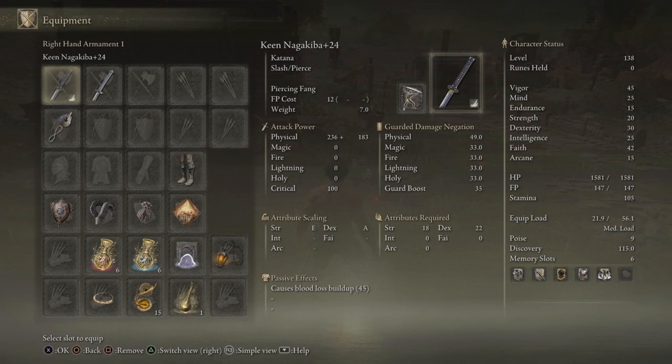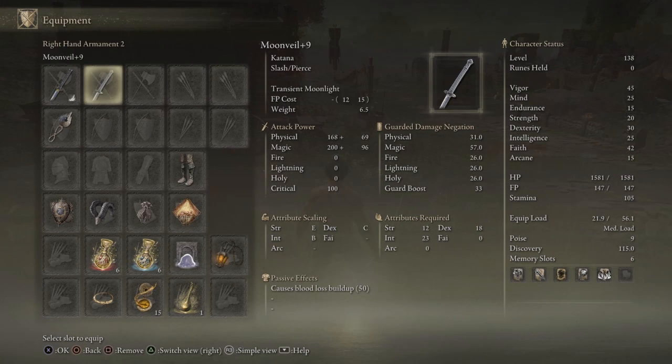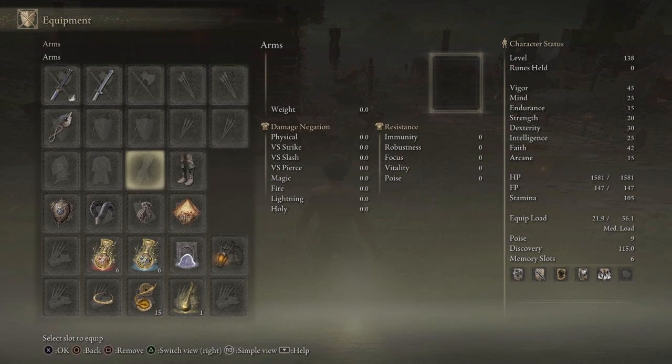To start things off, I'm gonna look at my equipment. As you can see, I have the Nagakiba and the Moon Veil, and I also have the God Slayer Seal. The God Slayer Seal is because I'm using God Slayer incantations — black flames, which remind me of Yami's shadow powers.